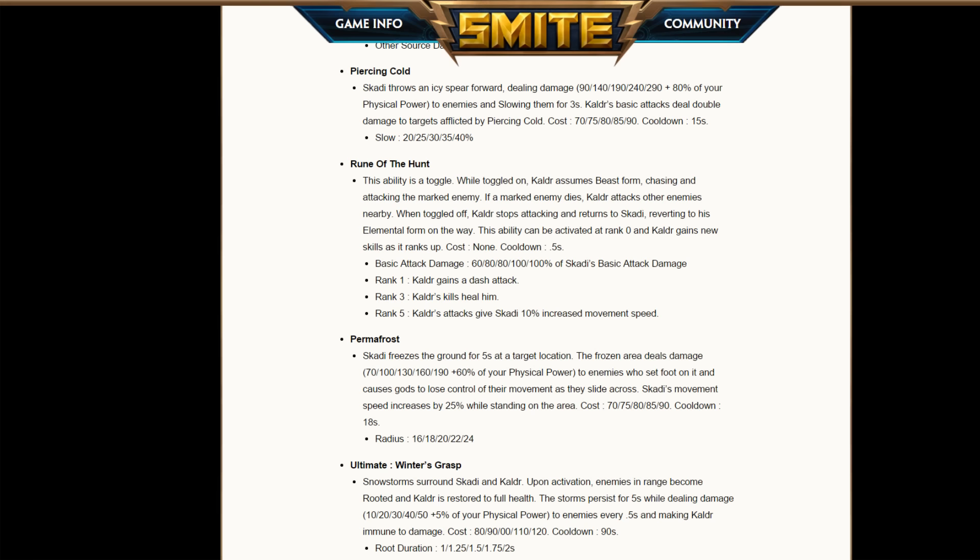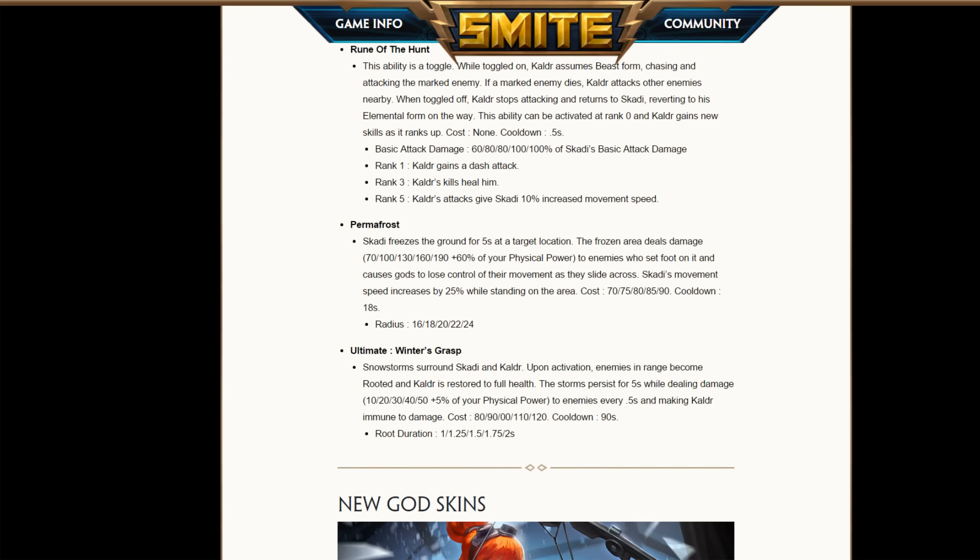The damage scales with leveling and you get some extra stuff like a dash attack, a heal in case Kaldr kills something, and increased movement speed at rank 5. Then we have Permafrost. Permafrost is really, really funny — it's a new form of CC where you just slide on the ground in the direction you were walking when it appears below you. That makes for some fun stuff, especially with five-man Skadi matchups, like building an endless slide or putting people into an Odin ring or Bacchus Intoxicate. Very, very interesting CC — very strong CC because you can get people into the tower that way.